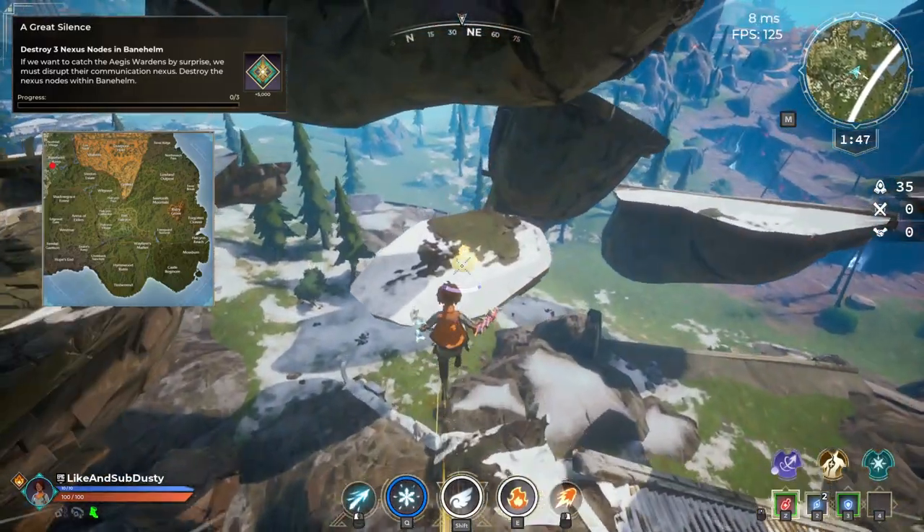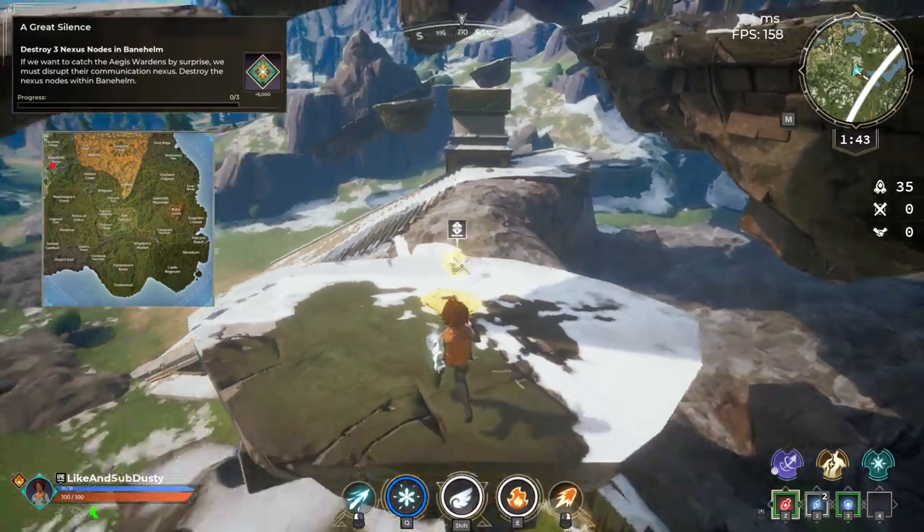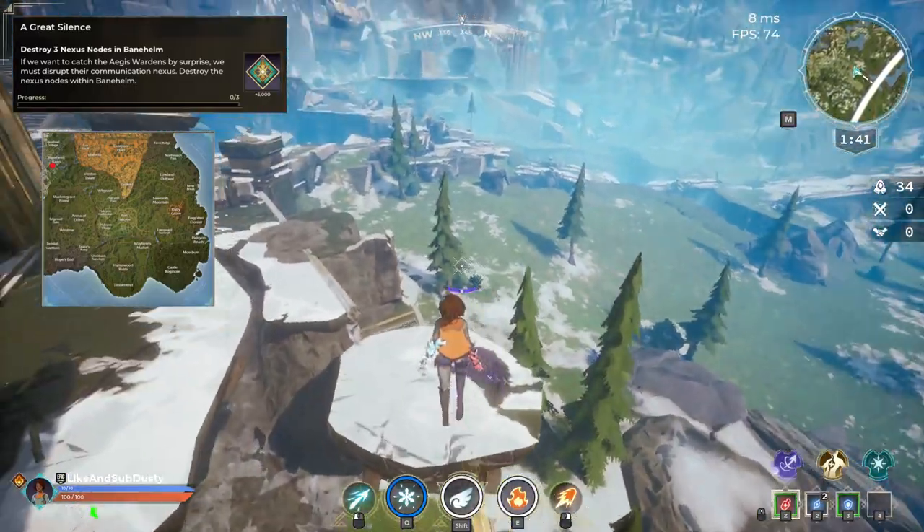This next quest is in the same location as the last one at Bainhelm Library. All you have to do is destroy these three Nexus nodes to complete the quest.